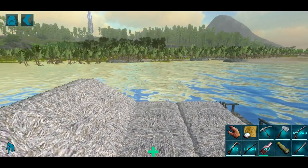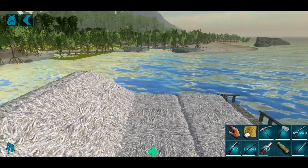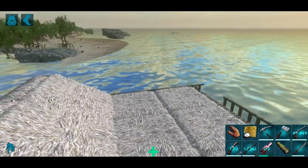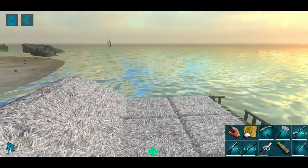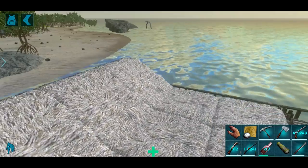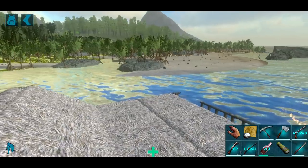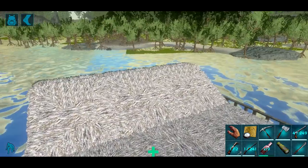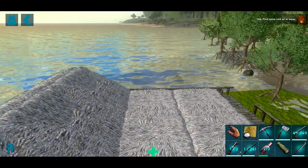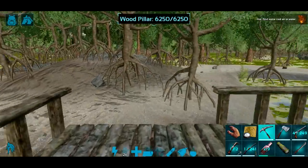Alright guys, here we go - this is the swamp. It takes a little while to get here. I figured this would definitely be the swamp to come to because it's the one I know has leeches in it, and it's got more of the plants I'm looking for. I'm going to go ahead and gently pull up to one of these little sloped areas and try to harvest some rare mushrooms from the trees.